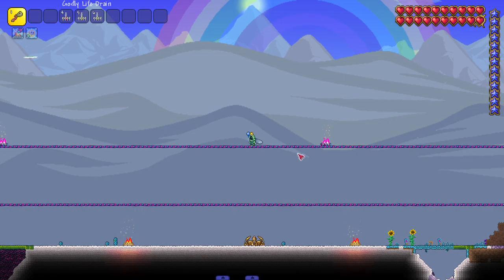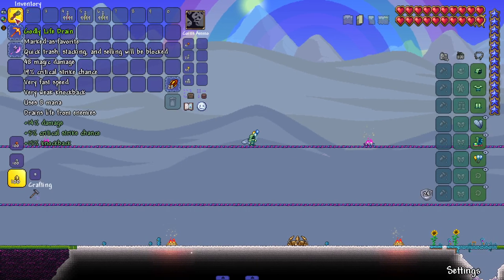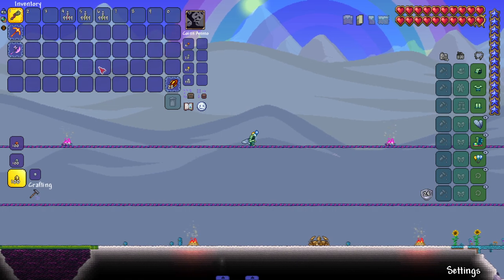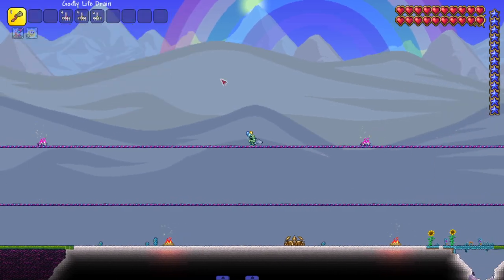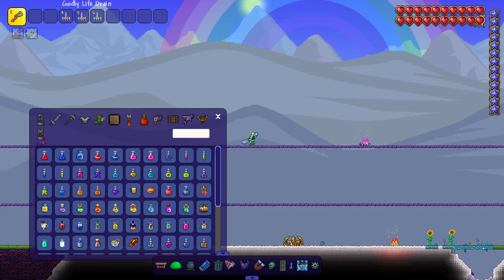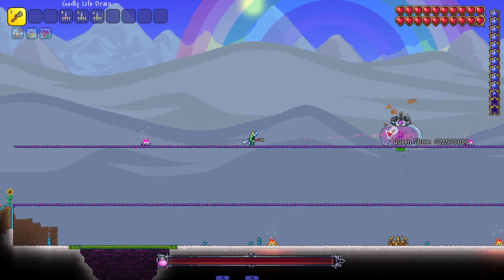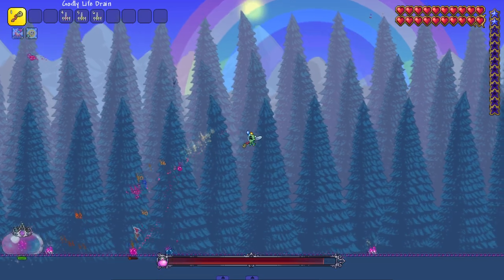We're in TModLoader 1.4. I got my weapon — godly life drain. We got potions, fish, our accessories, our armor — I'm ready to go. The only thing I forgot was the spawner. I'll spawn it manually — bam, Queen Slime against the godly life drain. I should have decent life steal; I do actually have to kill the little minions to get my hands on some mana.